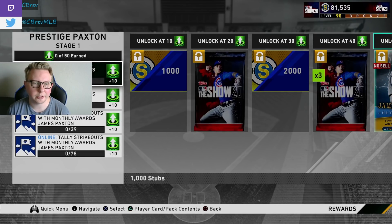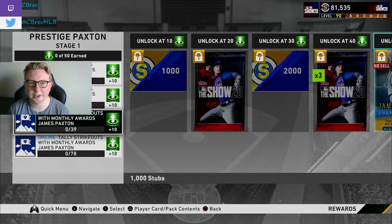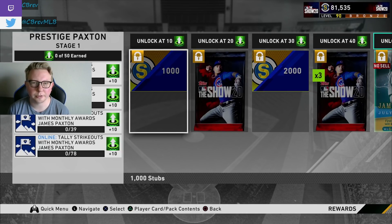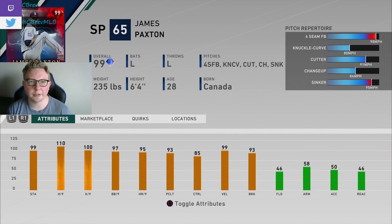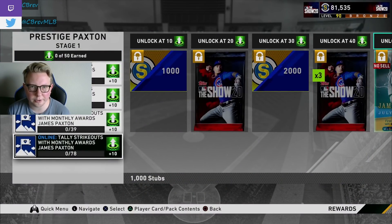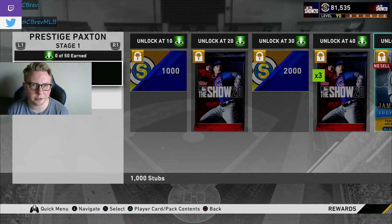Fifth is actually a pitcher — James Paxton. He has a great prestige program: only 68 innings pitched and 78 strikeouts required, much lower than any other starting pitcher prestige program. This card is also free from Monthly Awards. Paxton ends up hitting 100 on his four-seam fastball as a prestige, which is pretty cool. If you aren't interested in grinding a pitcher, I do have honorable mentions.